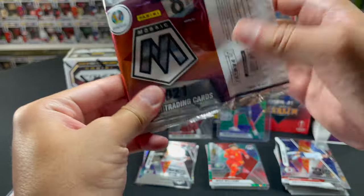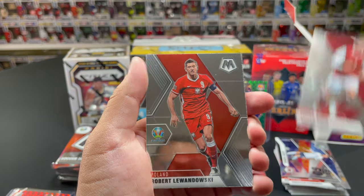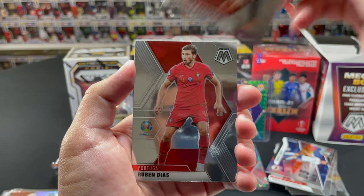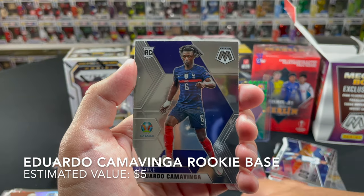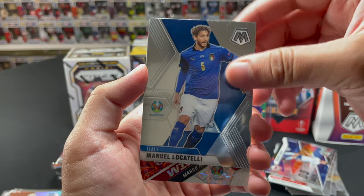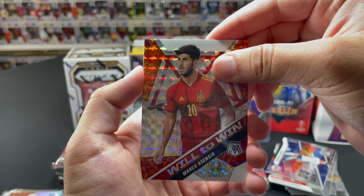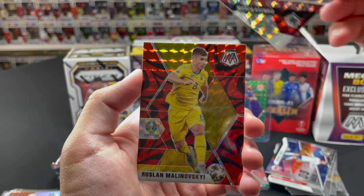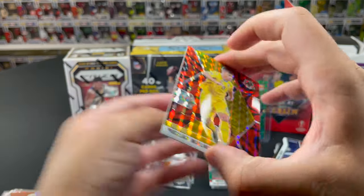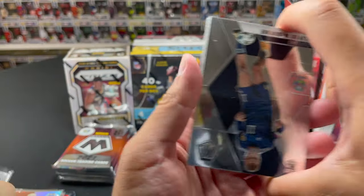We get an Adrian insert. Imagine a red Lewandowski — that'd be cool. We haven't seen much Lewandowski actually. Marcelo, Ruben Dias, and then another Camavinga red reactive — let's go! Now we just need his auto. Will to Win, Marco Asensio — who at the time of recording had just lost the Olympic final. And then Ruslan — we'll sleeve it up since it's red.